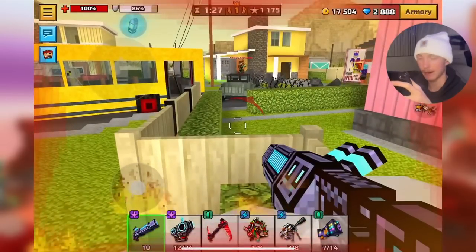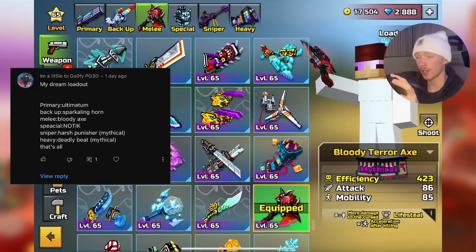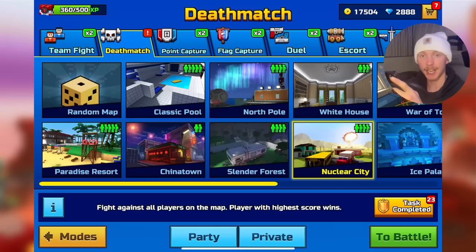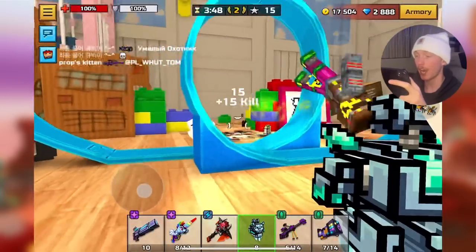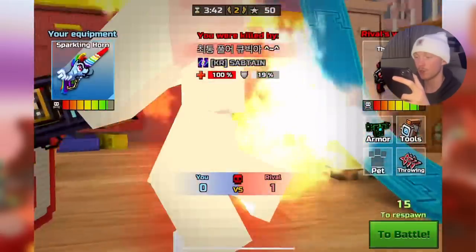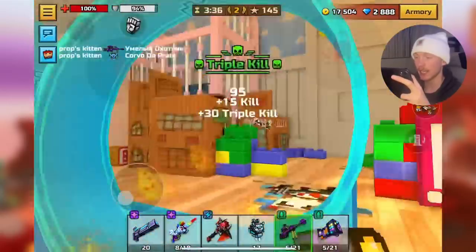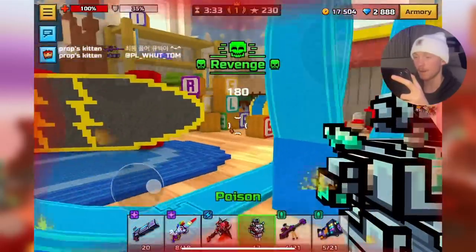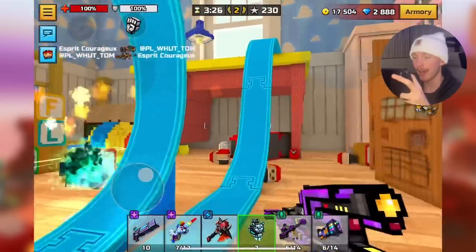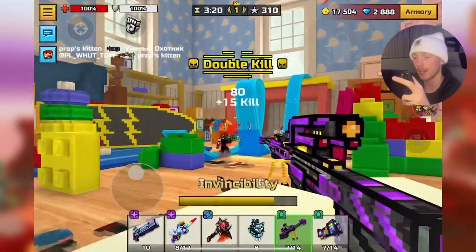Next up is a very similar loadout. This time we have Harsh Punisher, Nodic, Sparkling Horn, and Bloody Terror Axe — just switched out those four weapons. Kind of a generic 3-cat loadout. Let's see how good it is — I'm expecting this to be pretty good. I actually haven't used Bloody Terror Axe on my main account; I only used it on my PC account where I don't have any good gear.